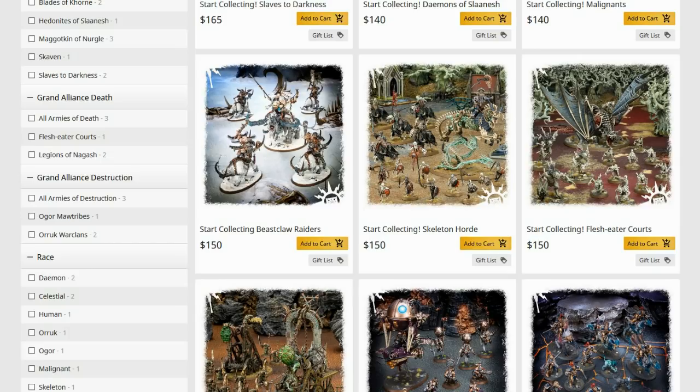Start Collecting Flesh Eater Courts, on the other hand, is phenomenal — because all of those things you want many of. You want many Crypt Horrors, many Ghouls, and you can actually make an entire army of Terrorgheists in Flesh Eater Courts. You can buy two, three, even four of that box and still get your money's worth. Twelve Crypt Horrors? Yeah, that's fine. Four sets of ten Ghouls? Yeah. Four Terrorgheists? People do use them.